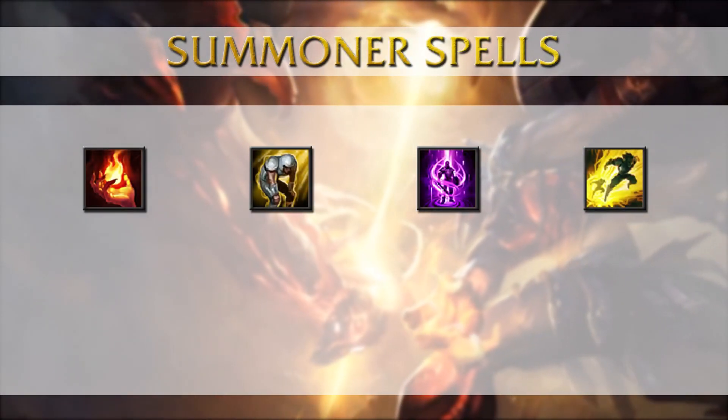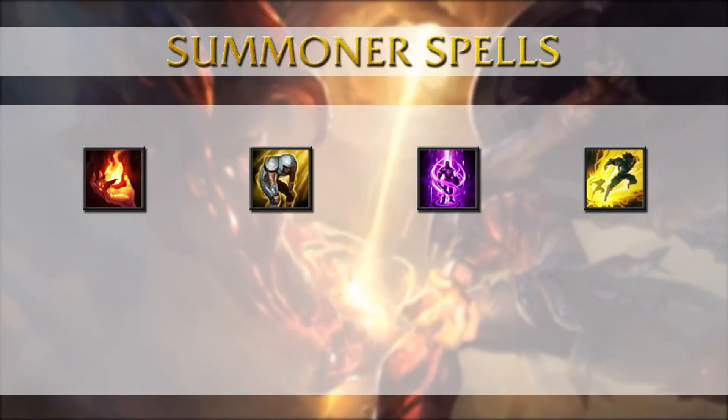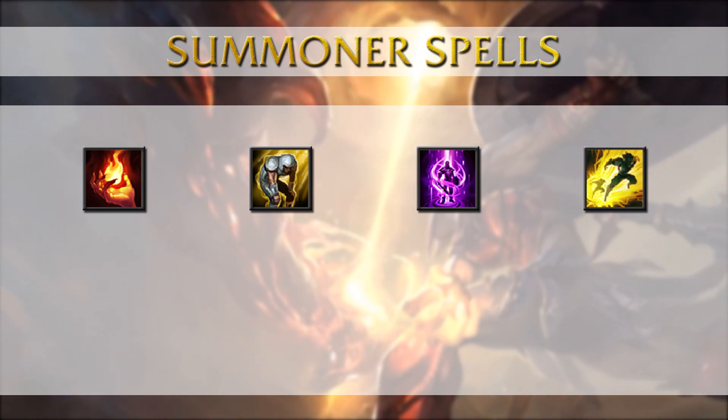As TF doesn't have an escape spell, you always want to get Flash, and the Flash gold card combo is always a nice thing to lock down a single enemy target. Your second choice could either be Exhaust, Ignite or Teleport. I also want to mention Ghost and Heal here, but Apto only used those in 3 out of 25 games.